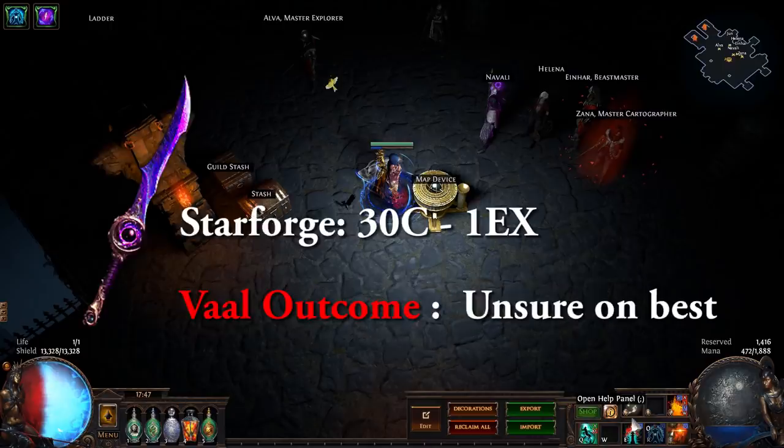The drops: it has a Starforge ranging from 30C to an Exalt as the best value outcome. We're unsure on the potential best outcome. Most that have been vaal'd are 6-links. Probably the best unlinked outcome is going to be attack speed or Resolute Technique.